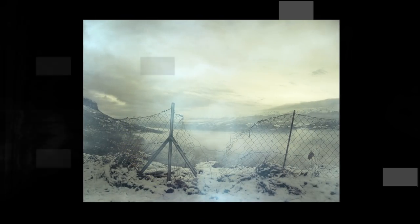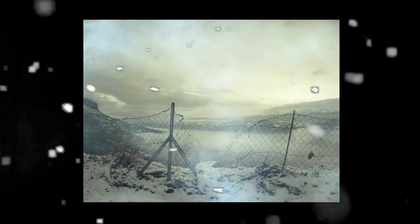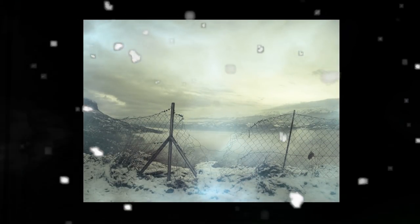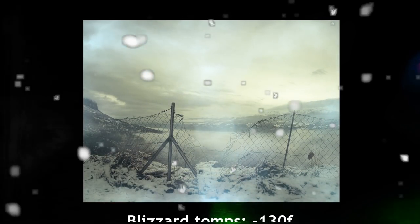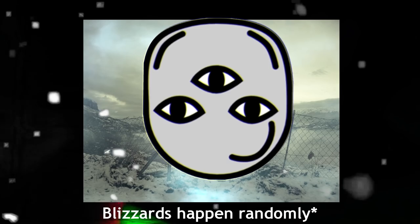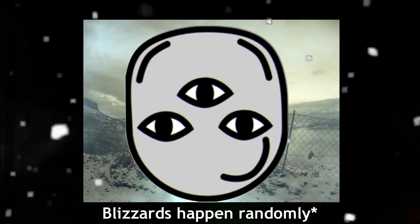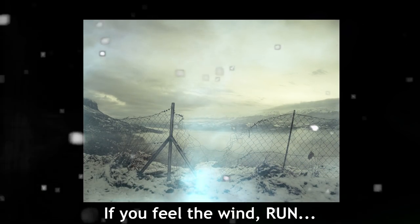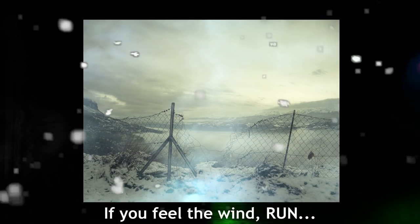Exploring on this level is actually really hard, since there are always blizzards taking place in some spots of the level. During these blizzards, the temperatures drop even more than before and can get as low as negative 130 degrees Fahrenheit. These blizzards can happen at random times, but you can kind of predict when one's going to happen, because there's going to be one huge strong gust of wind, and if you feel that, you've got to run for cover, because it's about to get crazy.